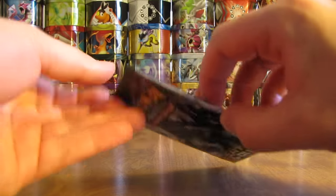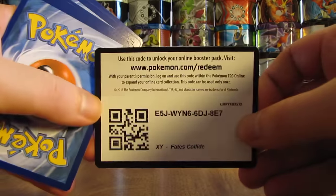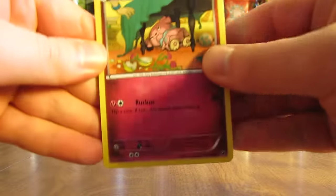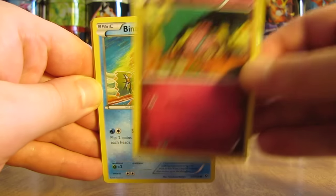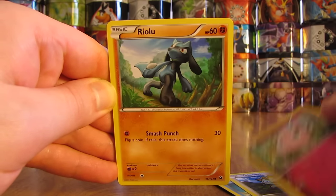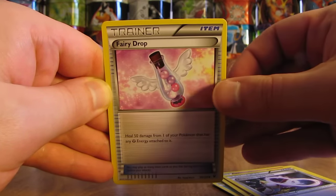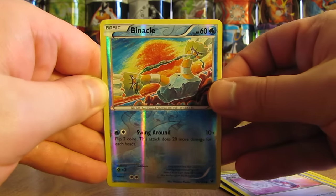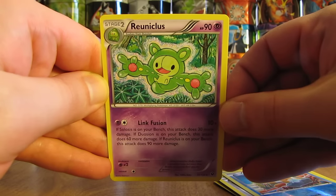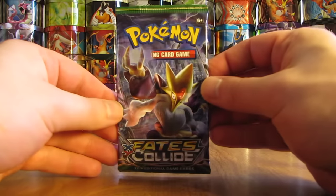Here is the last artwork, and then it will just repeat artwork-wise on the remaining packs in this video. You can always just pause the video and take the code. Pack starts off with a Snubble, followed by Barnacle, Meowth, Jigglypuff, Riolu, Whimsicott, Alakazam Spirit Link, Fairy Drop Trainer. Reverse Holo of Barnacle, which is just a common. And then the rare in this pack — a Raichu. And again, only five holo cards, so a majority of the non-ultra rares in that spot will be the non-holo variety.